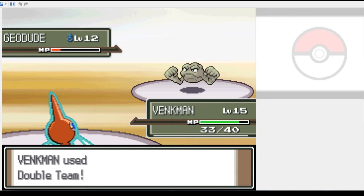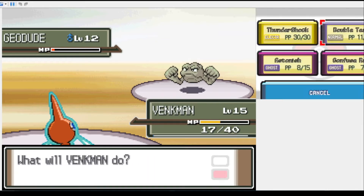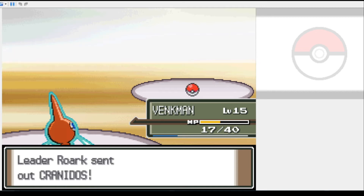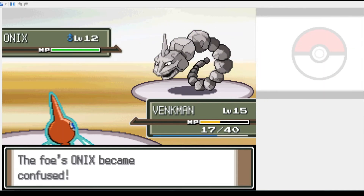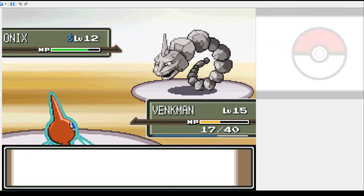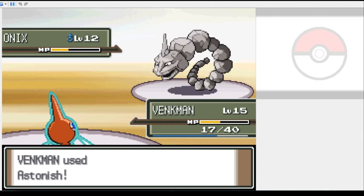Partway through the fight with the Geodude I decided I should probably start setting up my Double Teams, as we are really physically frail — plus Cranidos hits like a train and has Pursuit which is super effective. We also need to hope that Astonish doesn't make his Pokémon flinch, because if we do, then we miss out on confusion damage. We do manage to get the win on the first attempt, but with only three Astonishes left.